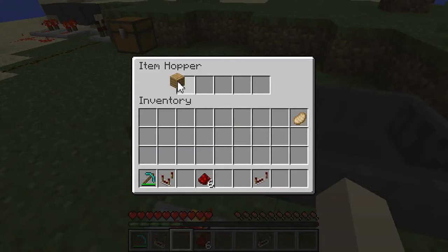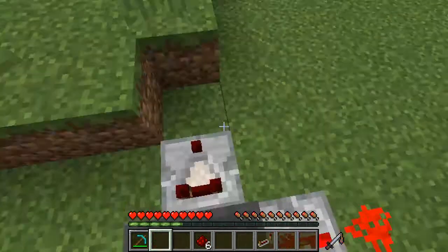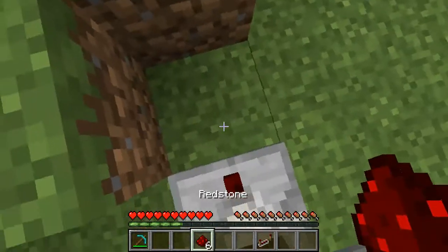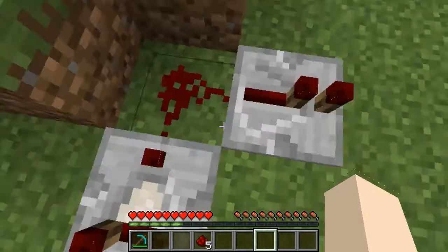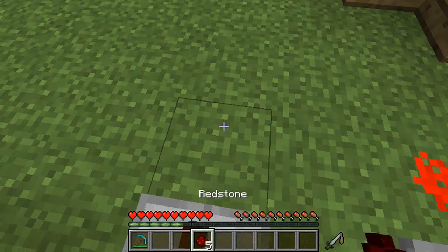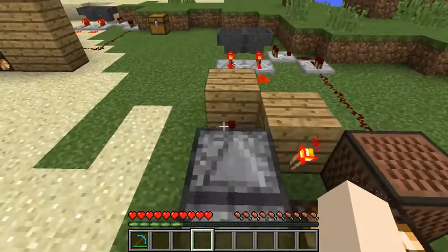Put your extra wood block in there. Grab your comparator and put that in like this. Put down your redstone here, and then put a repeater — this will cause it so that the redstone line doesn't run out. Then just do something like this and your system is done.